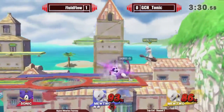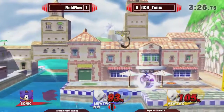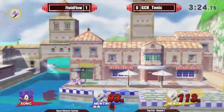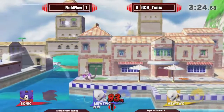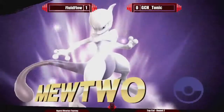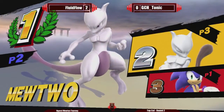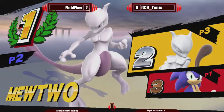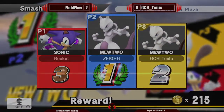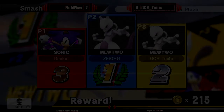Fluid with the dash attack, Shadow Ball — needs one more to get the kill. Charges it, dash attack will kill. So Fluid will take a nice 2-0 over Tonic. Nicely done. And that'll be it for round two. I believe we will be jumping into losers.